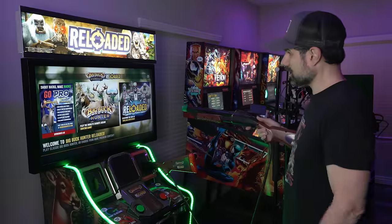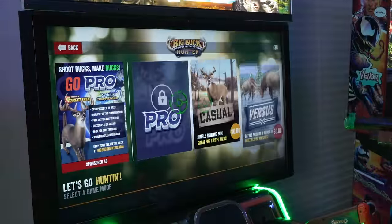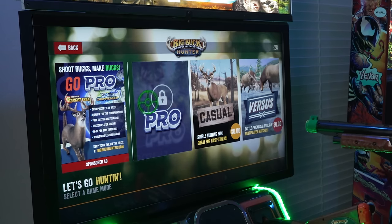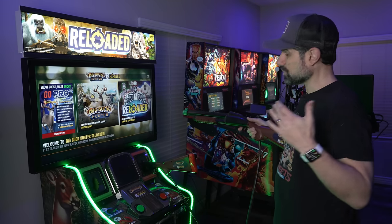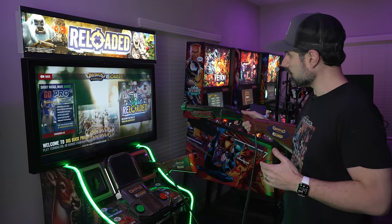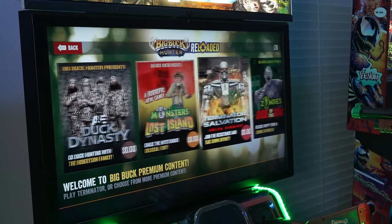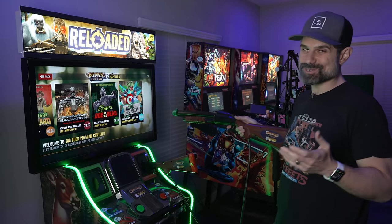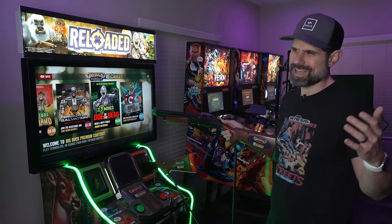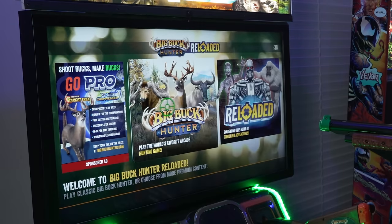When you first start up, you get two options: Big Buck Hunter or Reloaded. If you go to Big Buck Hunter, it's going to be the Big Buck Hunter games — you got Pro (which you have to unlock), Casual, and Versus mode. If you want to play the additional games, you go to Reloaded. In Reloaded you have Monsters Island, Duck Dynasty, Terminator Salvation, and this one called Dough of the Dead, which is like a zombies game. And then you have bonus stuff, which is really fun — there's one where a guy is drunk on moonshine and you have to shoot his moonshine barrels.